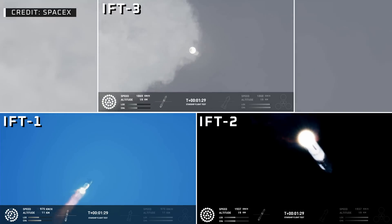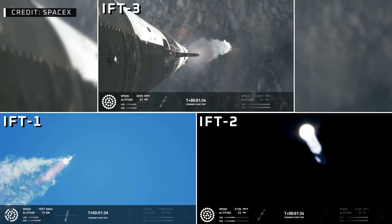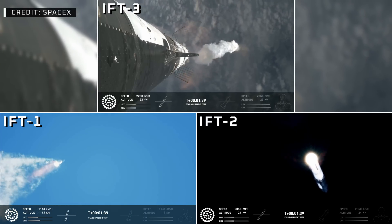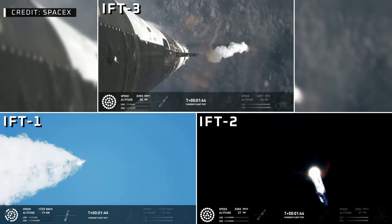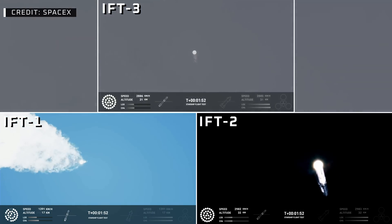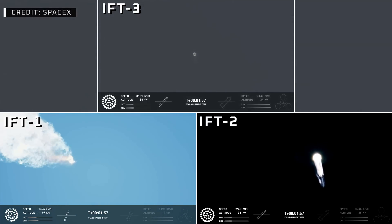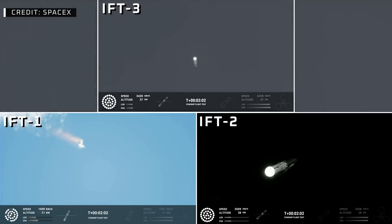Now the next major milestone is going to be a hot staging maneuver. We're going to be doing that in just about 90 seconds. To do that, we're going to shut down all but the three center Raptor engines on Super Heavy — that'll be our MECO, our main engines cut off. Then the clamps holding the two stages together are going to release. Starship second stage will ignite its engines, the RVACs first, the sea level engines right after that. The sea level engines will be splayed, pointed out at about a 15 degree angle, so if you look close and we get good tracking, you might be able to see those center engines right after.